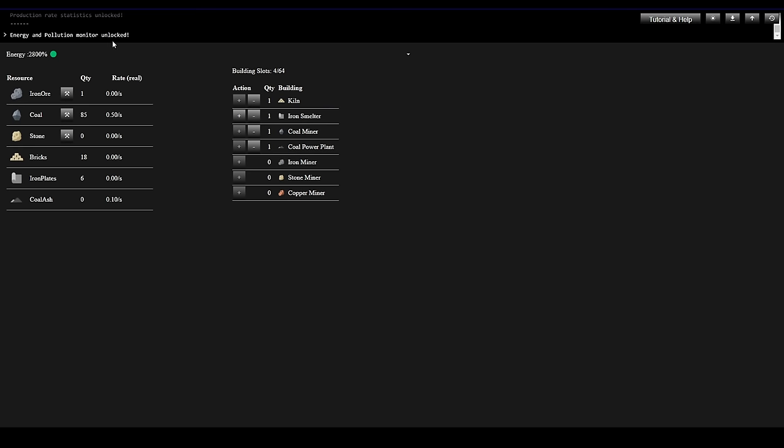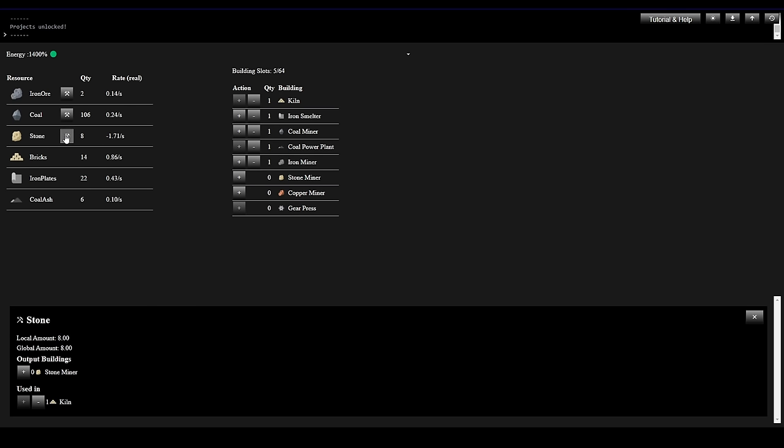Energy and pollution monitor is now unlocked, and we got the ability to build an Iron Miner — 10 Iron Plates. We need to make some more, so let's manually mine some iron. Now we've got all the Iron Plates we need — we'll build an Iron Miner. Now we no longer have to hand mine iron. Let's do the same for the Stone Miner — we need 10 Iron Plates and 10 Bricks, so I need to get two more stone mined by hand to get the Bricks we need. And we'll get a Stone Miner going.